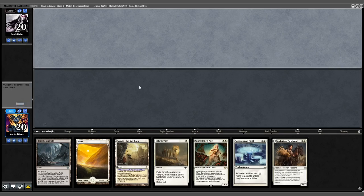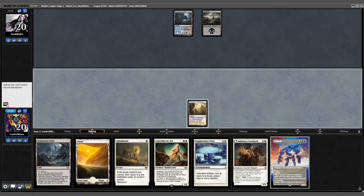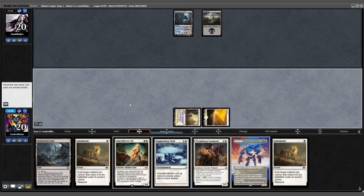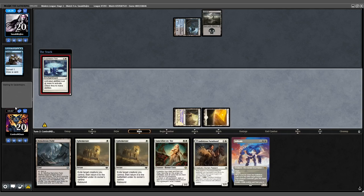Opening 7 is excellent — we'll keep it. Opponent leads with Tar Pit. We lead on Emeria and pass. Opponent plays Basic Swamp. We cast a Suppression Field off Plains. Opponent considers in response; Mark tied into the graveyard. Untap — Basic Mountain.